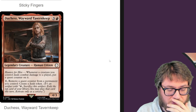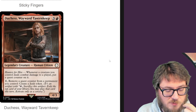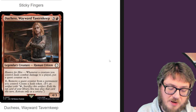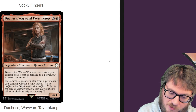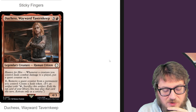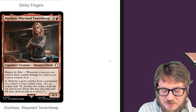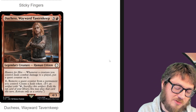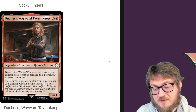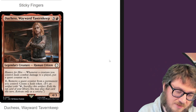Duchess Wayward Taverky — whenever a creature you control deals damage to a player, put a quest counter on it. For one mana, you get to remove a quest counter to create a junk token. What I can get behind on this card is that it triggers for every creature that makes connections. If you're a token deck, you could just make an insane amount of quest counters. Most aggro decks run out of cards real fast, so giving you a mana sink with quest counters and making a bunch of card advantage pieces with junk tokens is quite nice. I could see making room for this in an aggro deck.